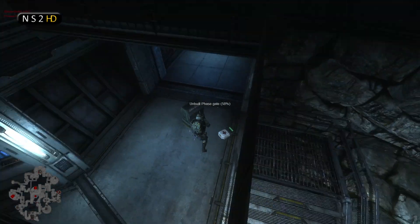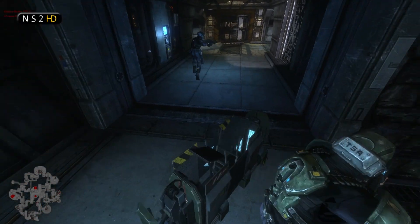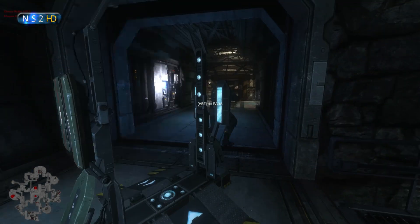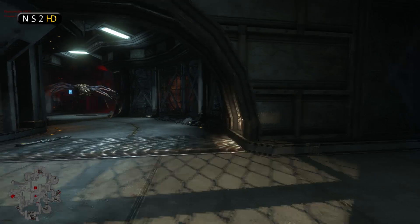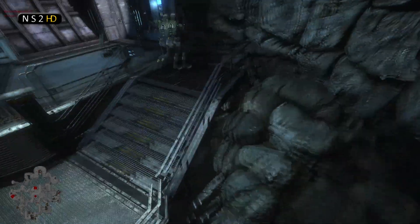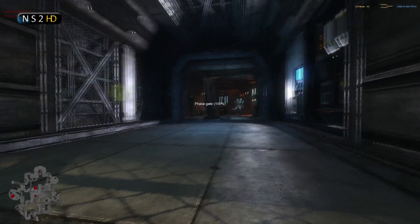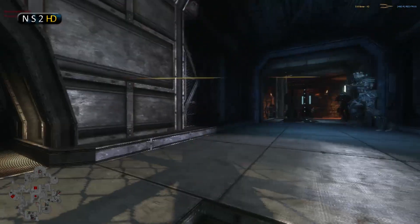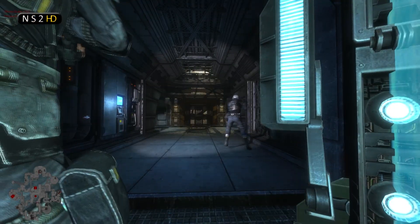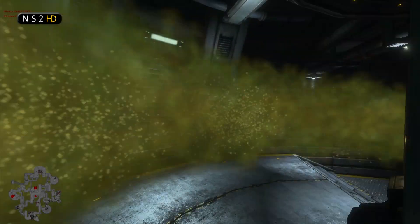Looks like a phase gate going up, which is definitely essential as it's going to allow them to bring reinforcements to this zone faster. There goes the phase gate - it doesn't have another end at the moment, no doubt we'll see that going up in the marine base very soon. Interesting placement - I probably would have placed it right here because that stops aliens using ranged attacks to hit it. A phase gate is a vulnerable structure and doesn't have a whole lot of hit points. But these guys are much better players than me so I won't second guess them.